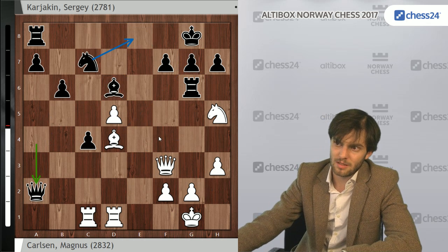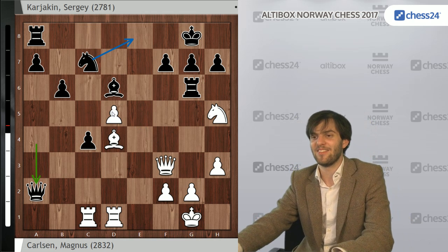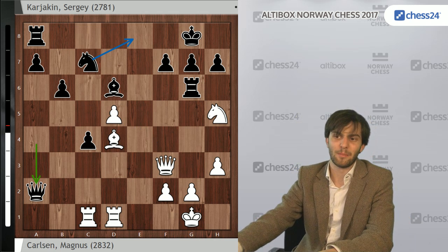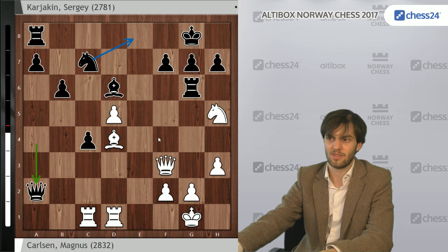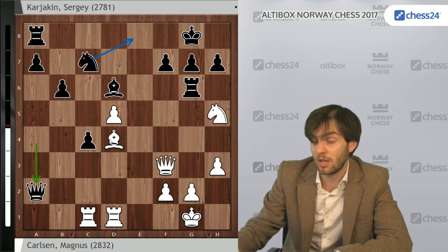Queen takes a2 was described as brilliant by Jan Gustafsson. But I mean, it's very much just for the greediness of the move — it looks ridiculous to take a pawn on a2 when your king is under such fire. And it seems to work tactically. But I still think it's a quite strange practical decision.